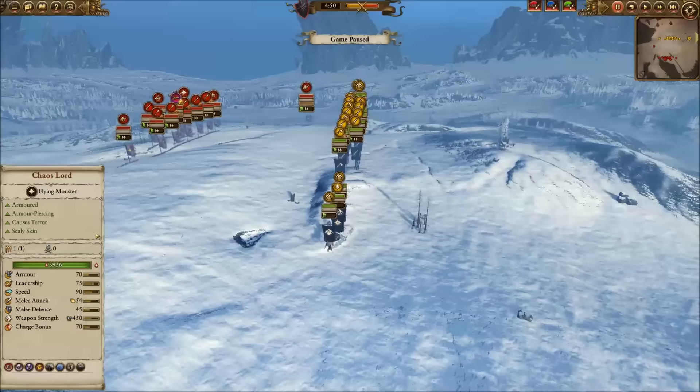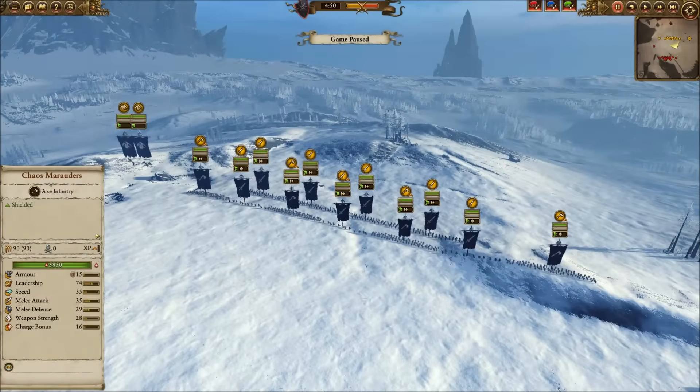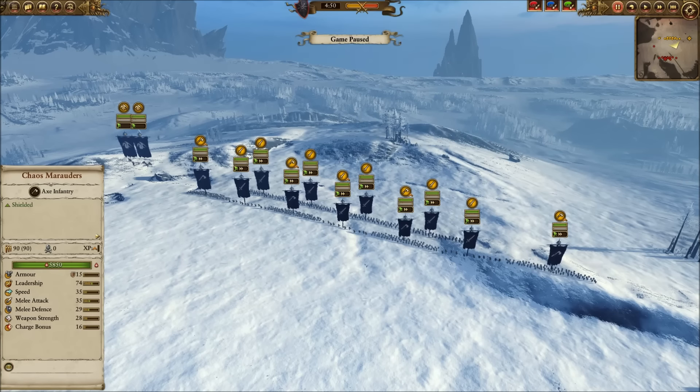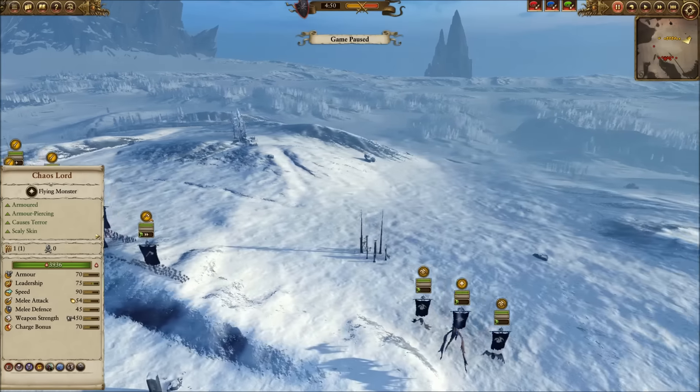I'm still trying to find a Warriors of Chaos build that is viable, so this is what I went with this time. In my front line I'm alternating Chaos Marauders with Aspiring Champions, and behind them I have four Forsaken. The Aspiring Champions allow the Chaos Marauders to stay in battle longer, and their leadership of 74 means they won't flee immediately. They also benefit the Forsaken because their Frenzy ability will stay in place longer.